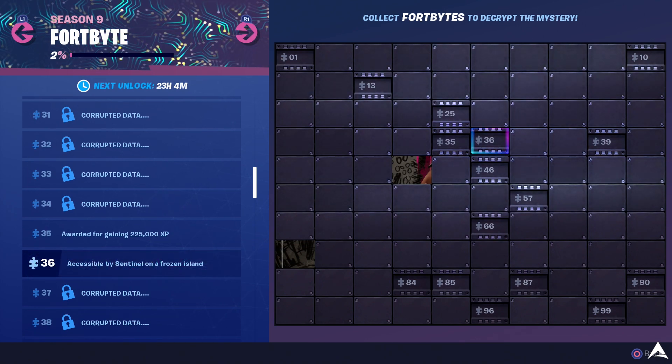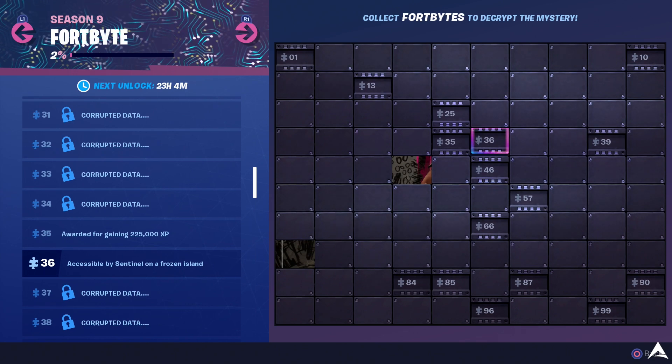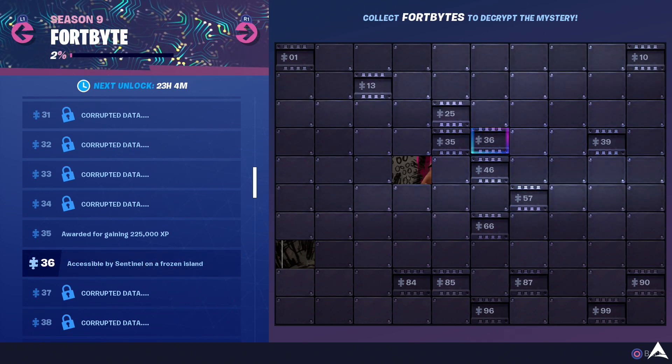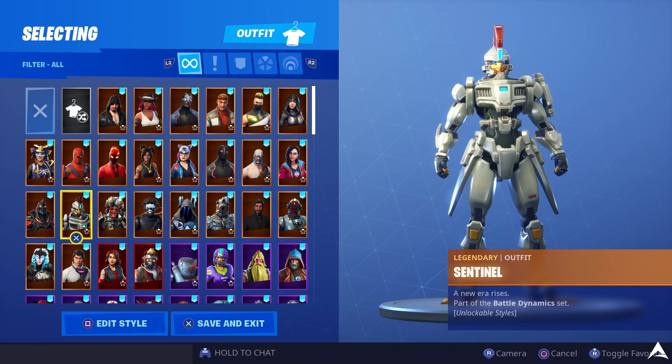In today's video we are going to be looking at piece number 36 or Fortbyte number 36. For Fortbyte challenge number 36, this one says it's only accessible by the Sentinel on a frozen island. Sentinel is one of the new Battle Pass skins for Season 9 and all you have to do is make sure this is equipped. Otherwise, if you guys go there with any other skin, you will not be able to actually pick up this Fortbyte.